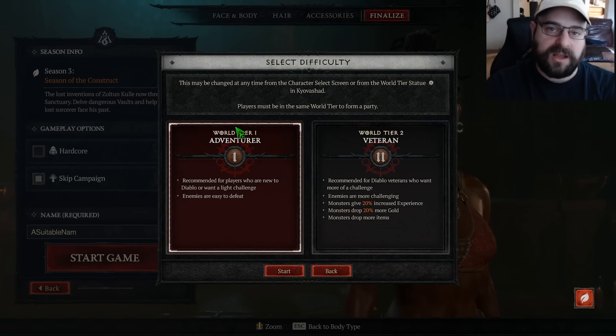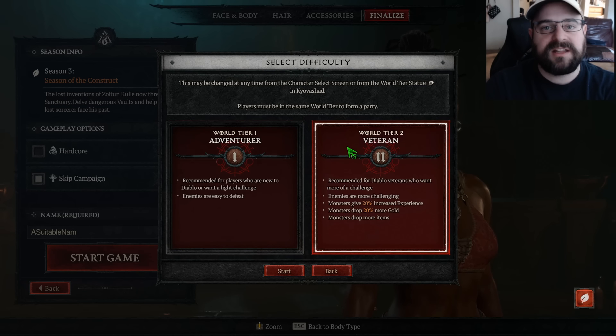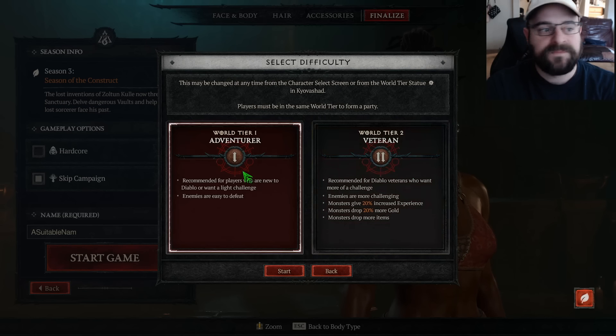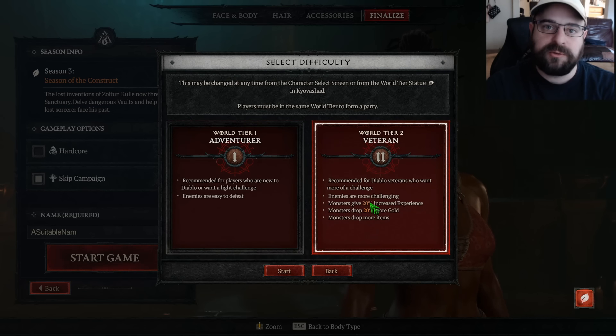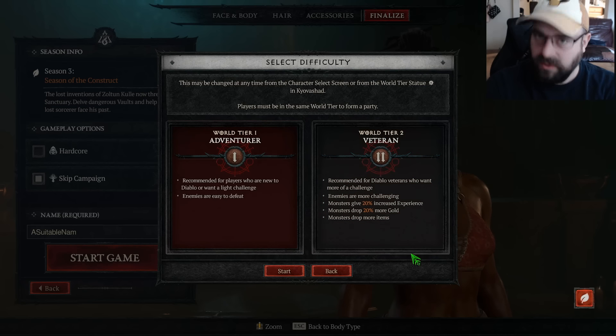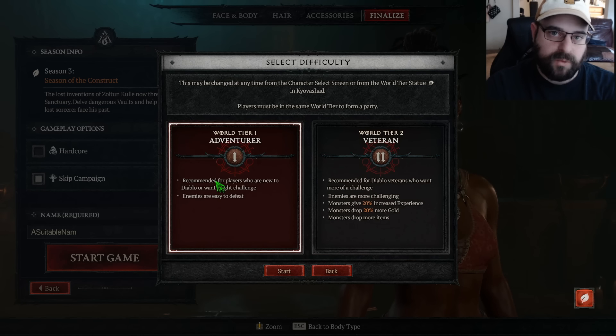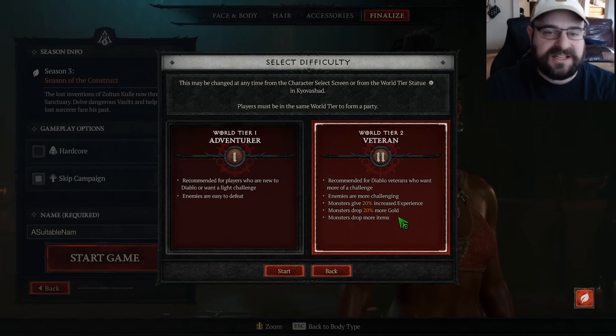I would probably recommend if you have the altars of Lilith and you have all those skill points and the renown done, that you start on world tier 2 because you're going to be super powerful in the early game and it'll give you extra experience. However, if you don't have the altars or the renown, probably start on world tier 1 because world tier 2 might be a little too challenging — but if you're a seasoned veteran ARPG player, you might just be able to start on world tier 2.